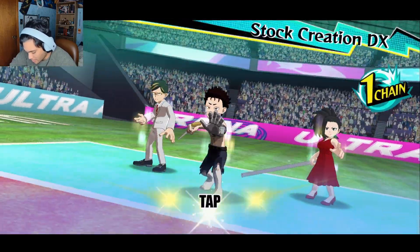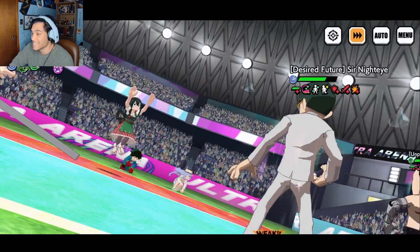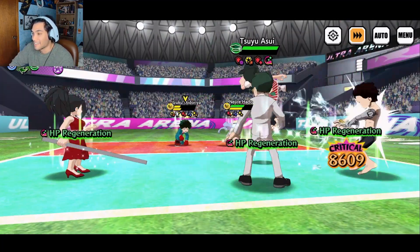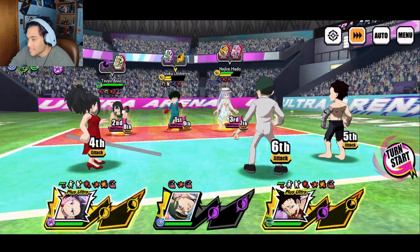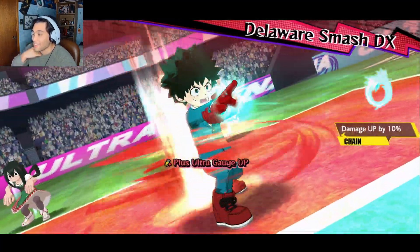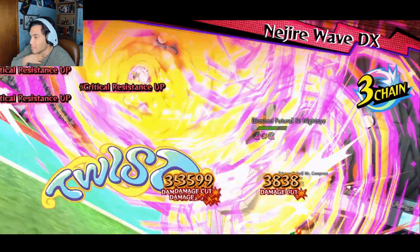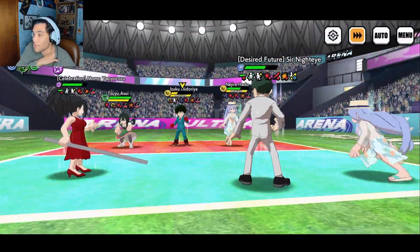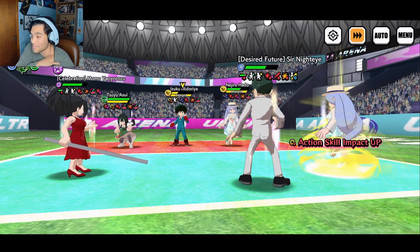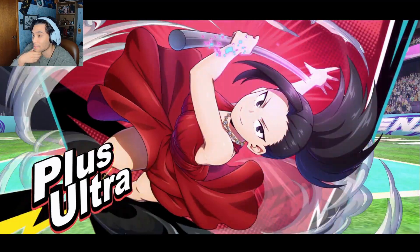We are going to go for Midoriya just because of the constant healing and constantly powering up the team. I am missing skill chains — not looking good. I got to fix my timing up. And I messed up Night Eye's Plus Ultra. That is not good at all. Night Eye, are you going to be able to live this? Compress is in trouble. Yeah, we do lose Compress. I used a Spokey too soon — that one action skill click I missed might actually cost me, are you kidding me?